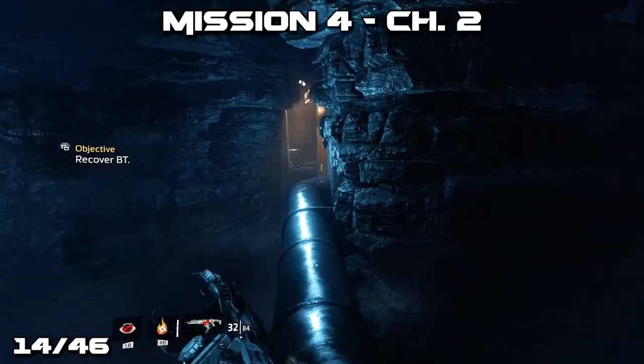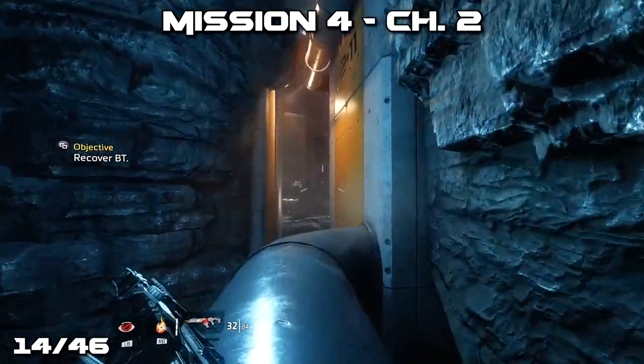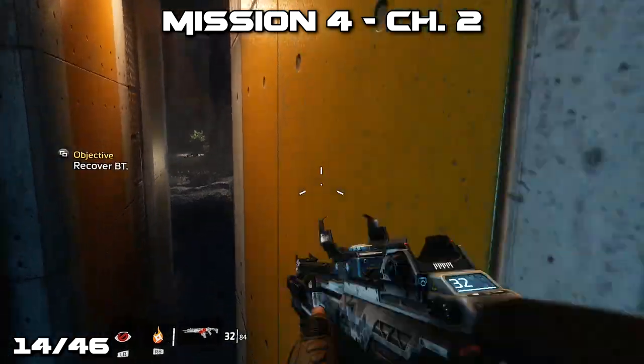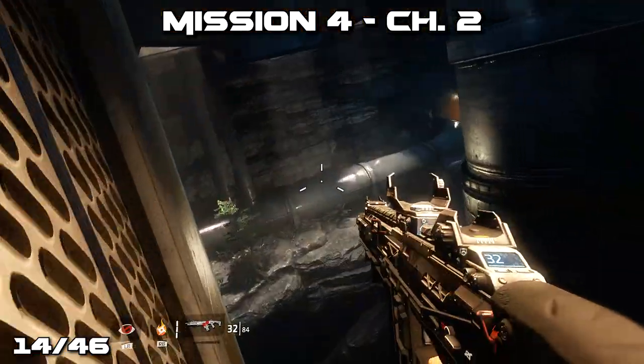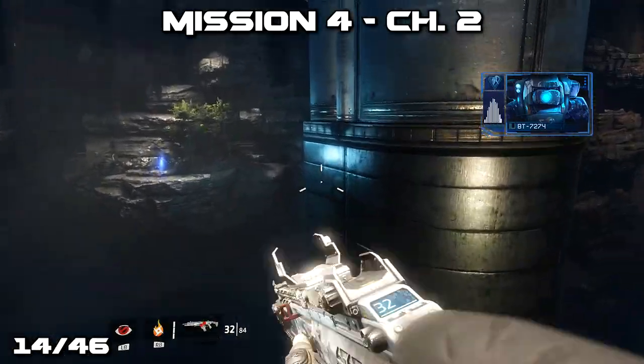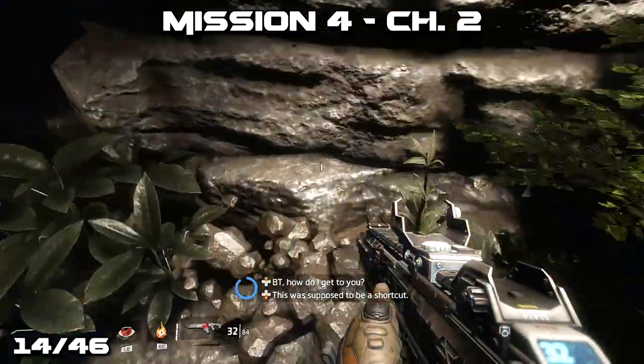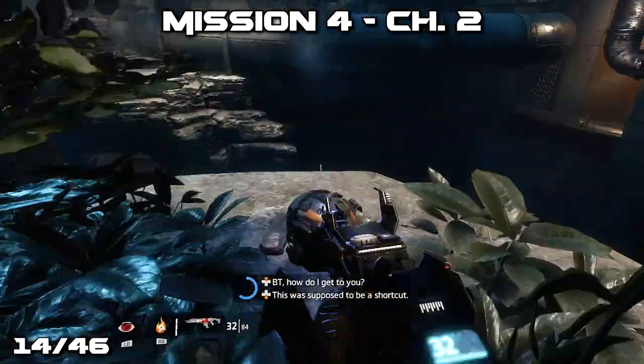Now we're in chapter 2 of mission 4. If you just continue on the mission you'll automatically get here, but there will be a loading screen. You can also use mission select to get here more quickly if you know something you're missing is in chapter 2 versus chapter 1. You'll come across these pipes into a large room and should notice the silo to your right as well as the pilot's helmet.